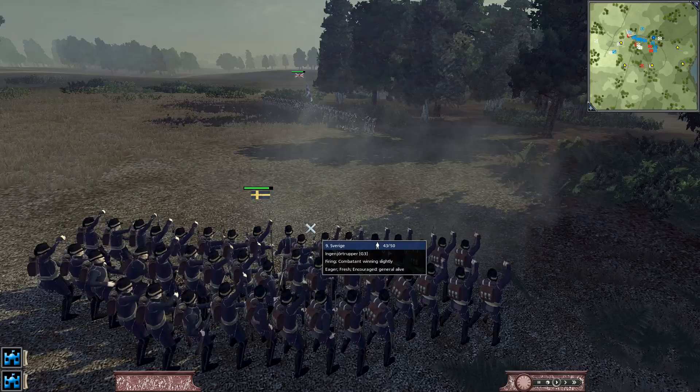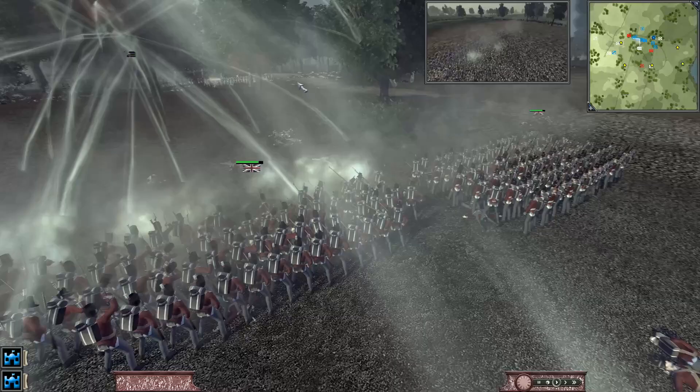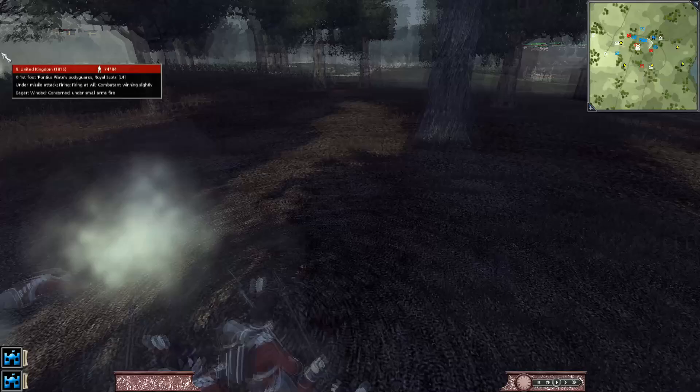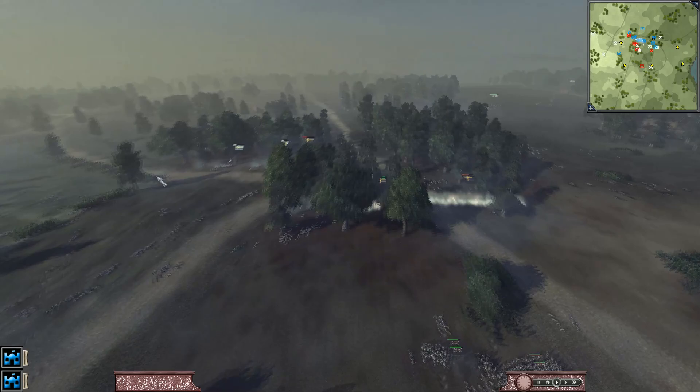We brought some of our men that were guarding the cannons up out of the trees. We're going to have our cav go back and deal with whatever's there. We've routed the main Swedish line here. They've broken our left flank a little bit — the unit on the end is broken. But while that's happening, we still have our units here that are winning in the trees. He put too much focus on securing that left flank and we broke his center now.